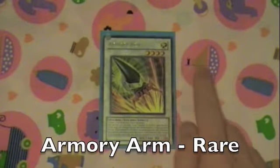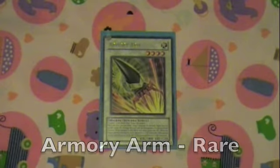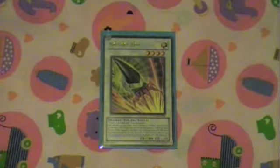The card for the week is Armory Arm. Armory Arm is a rare from Turbo Pack 6, and that's the only low rarity printing of it, and only the second printing of it actually.